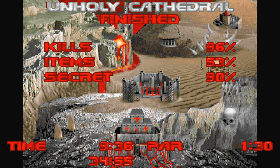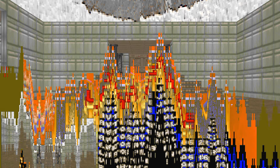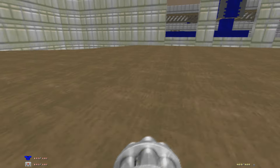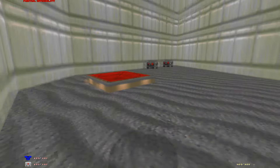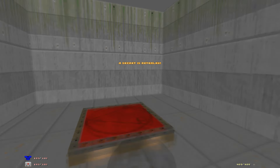Anyway, I'm going to append the alternate way of breaking the level, which involves getting that other secret. Bonus video — the alternate way of doing E3M5. It's actually pretty easy. What you do is you fall down here, take this teleporter backwards, and you're teleported here.